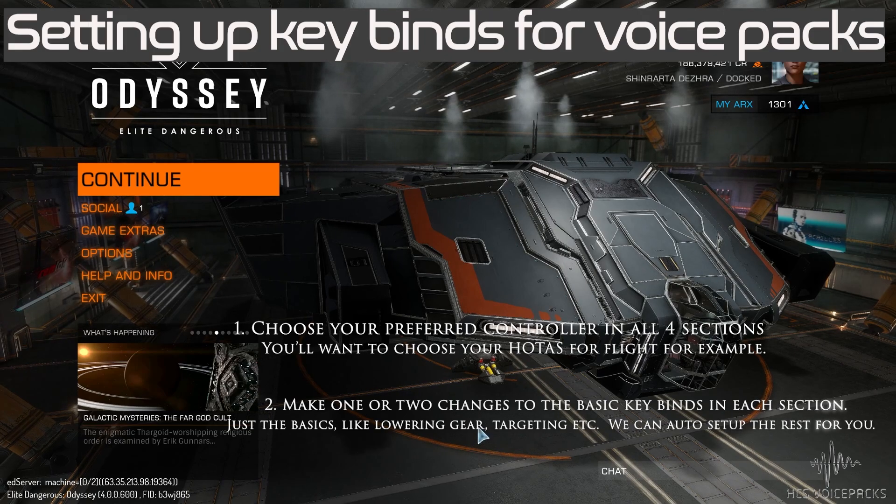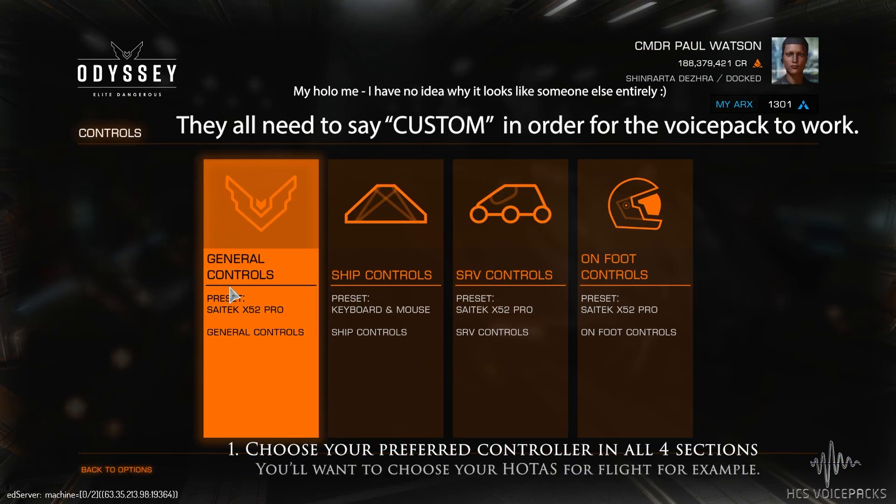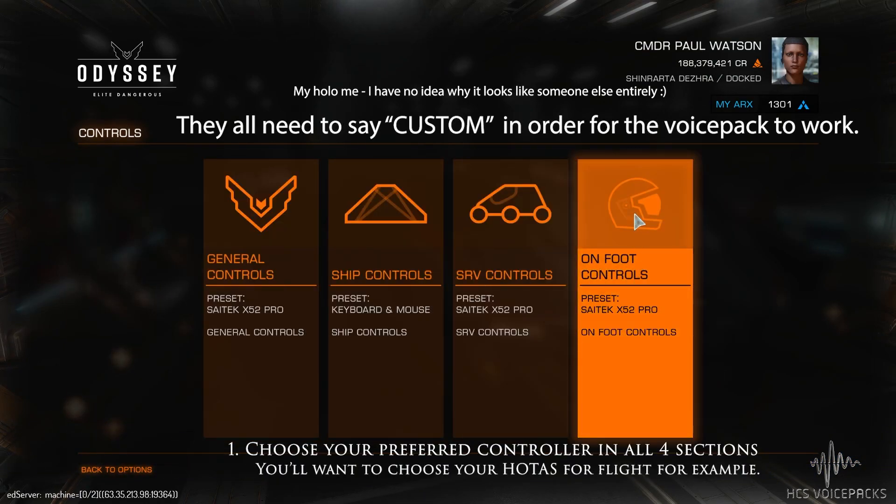In Elite Dangerous, go to Options and then Control Settings. These four sections need to be customized to work with your preferred controllers.